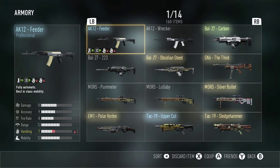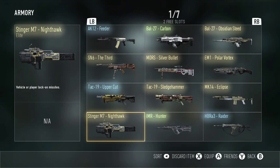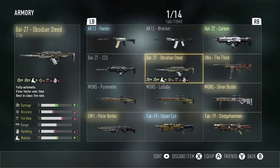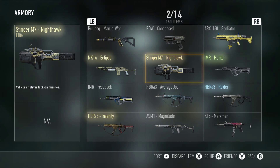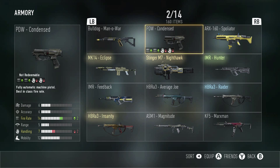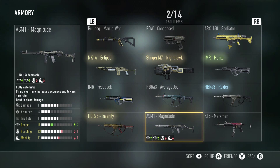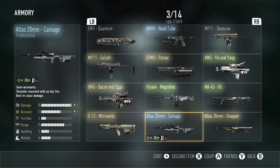Going into my loot — I'll point out the elite weapons since those are most important. There's the MK14 Eclipse, which is great with a good trigger finger, the Nighthawk, the Manaworth, the Spoliator, the Condensed — you get those from 300 kills with that weapon. Got the Insanity, the Magnitude which is an absolute beast, the Goliath, Bacon and Eggs, the Whirlwind, Parsec, and the Atlas 20 Millimeter which is really good.